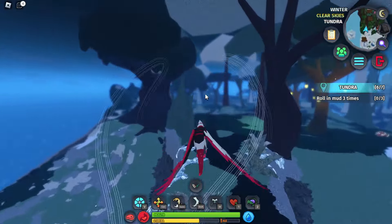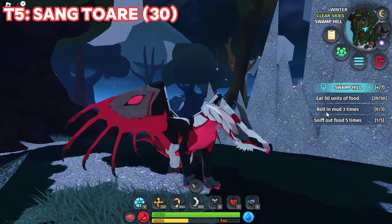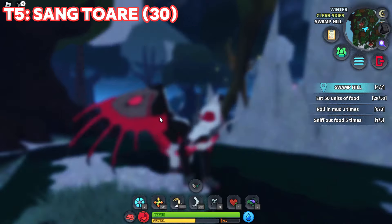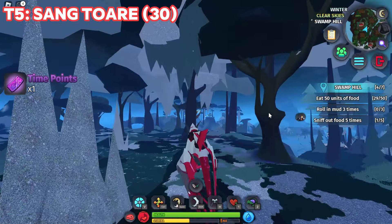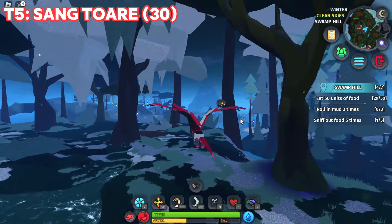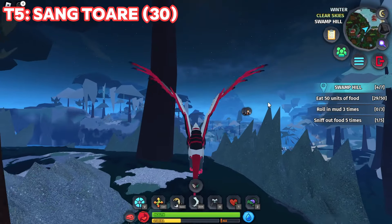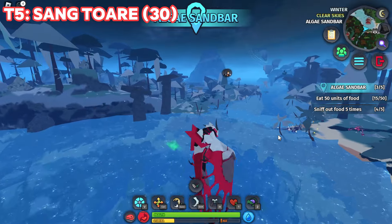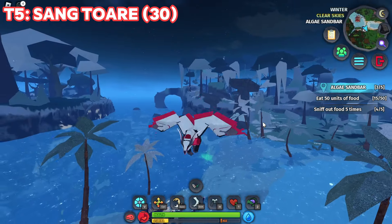I'm starting with tier 5 because these are the slowest, and I wanted to gradually increase in speed. I'm also going to show you the baby versions of the creatures so they're as fast as possible. Before tier 5 we have - you kind of guessed it - Sanctuar, which is the fastest tier 5 flying creature. It's actually not that fast, but for a tier 5 it's really fast - this might even be the fastest tier 5.